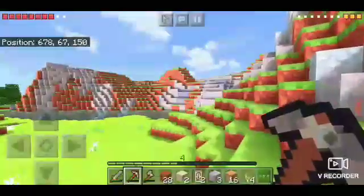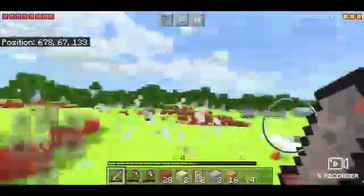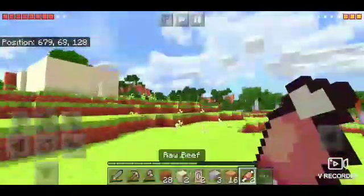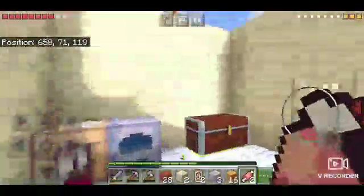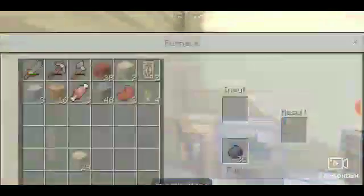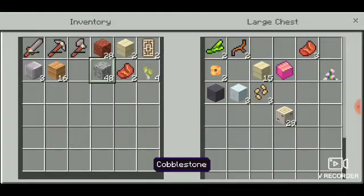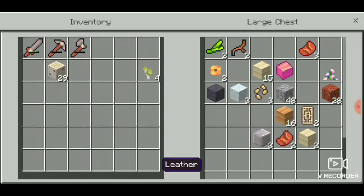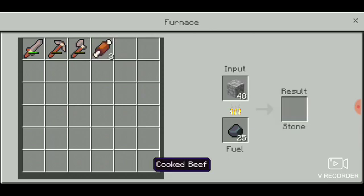Let's go to the coal site from the last video. We're gonna cook this food first so I have a source of food and don't die. Let me clear my inventory so I know what I'm getting, put that in the furnace. Okay, we have the stuff we need. Now we have some meat.